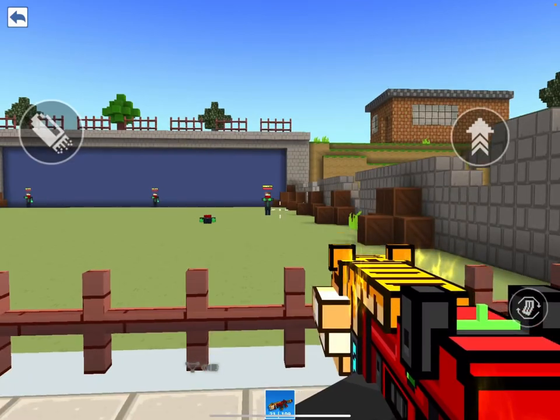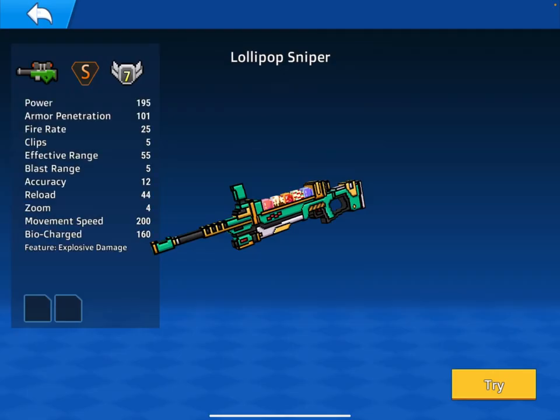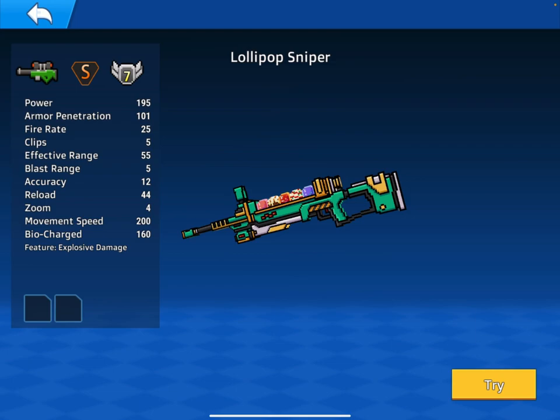The most important weapon for the brand new event is the Lollipop Sniper. The Lollipop Sniper is the most important one because it is a sniper that has explosive damage. That means anything it hits in a certain area is also hit and it one-shots you. Which is a bit overpowered — I think it's a bit strong.